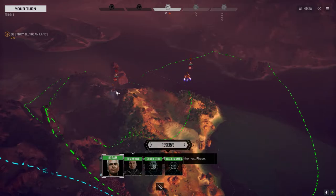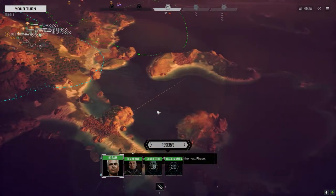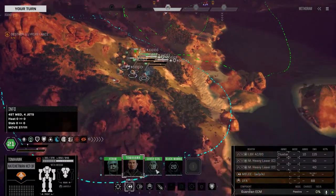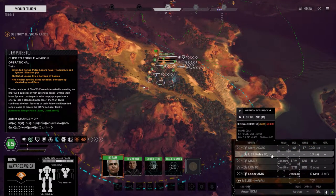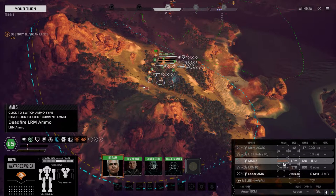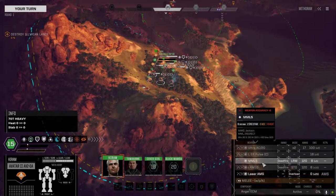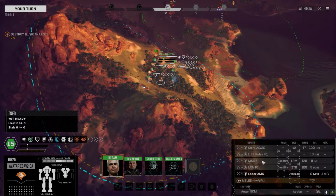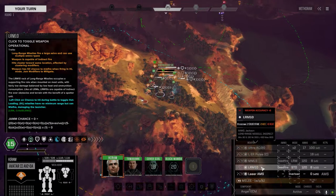I can see two vehicles here, I don't know if there's actually more. We'll see how this goes. It's a very small map, so it's probably just this one Lance. We were able to get the Frankie up and running — the Avatar 2, which has got an Ultra 20, ER Pulse, MML5, and an LRM10. I tried to keep it as close to the original as I could. The large ER Pulse clan and the MML5 were already on there, and I was able to replace the Ultra 20 and fit in an LRM10.